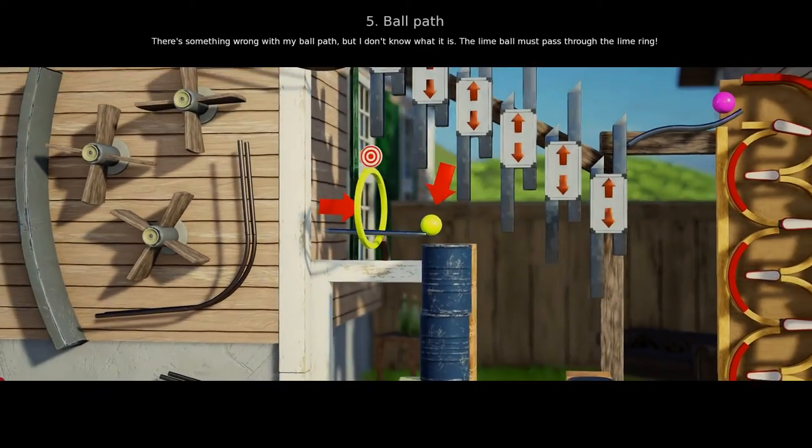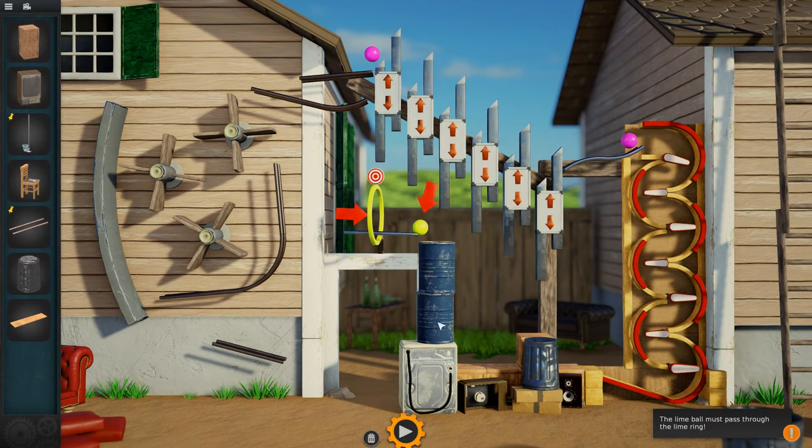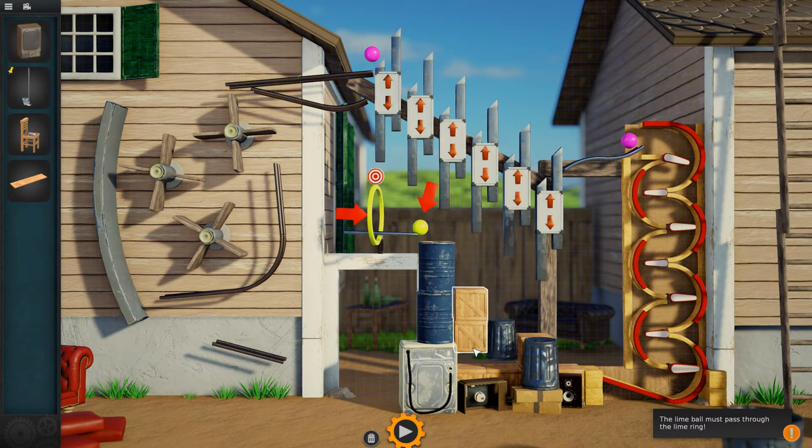Level 5: Ball Path. There's something wrong with my ball path — the lime ball must pass through the lime ring. We have to get this lime ball to go all the way around and then through this green hoop. This is basically an elevator that goes up the right-hand side, and these are like an escalator that'll push balls up. We have to put this pinball path here, then this trash can, put some crates right here, and then a board right about there.